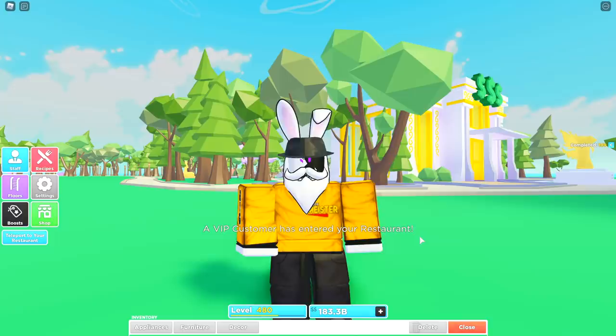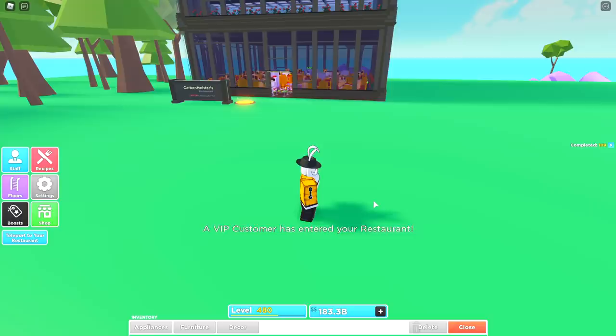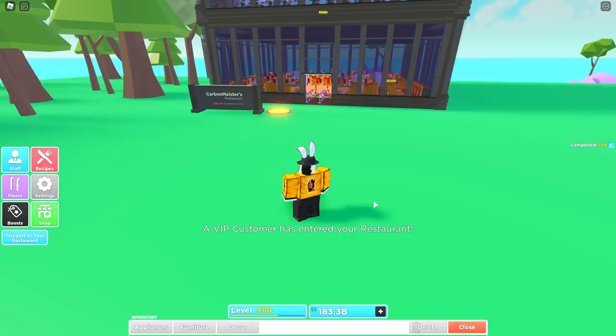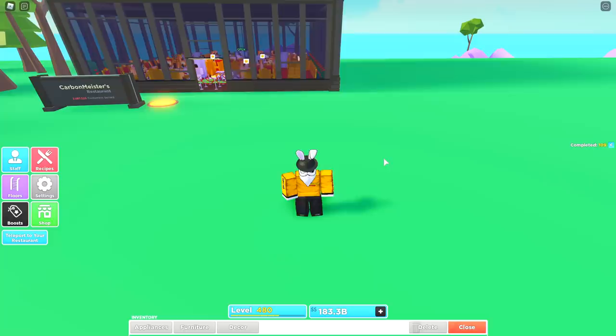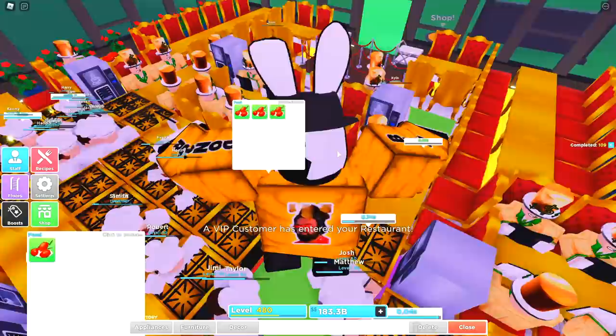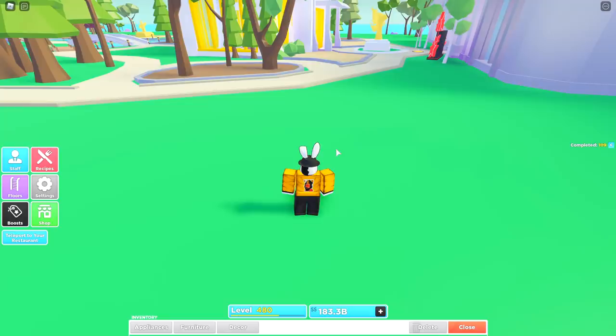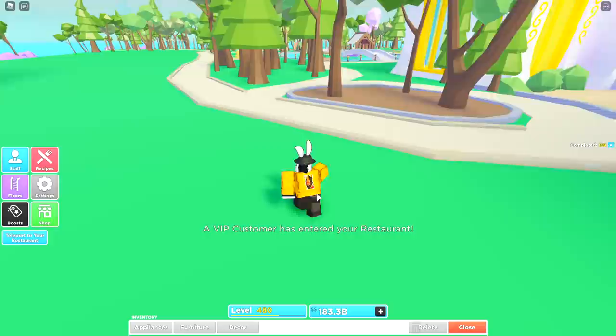There are only two important things to note while watching. First, I have the bigger restaurant game pass, so I have roses all the way around — if you don't have the game pass, completely ignore the roses. Without the pass your restaurant is 14x14; with it, it's 16x16. The roses on the outer edges make it the same effective size. Second, I have the restaurant full of royals, but you can also use pirate furniture or tiki tables.